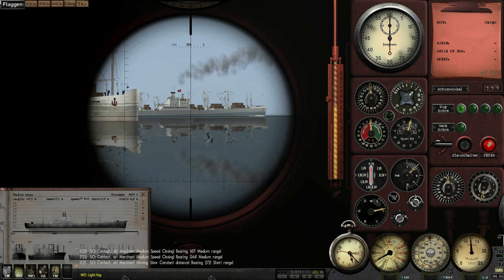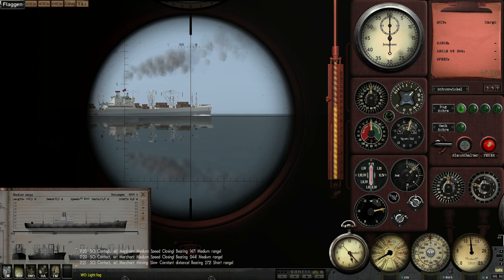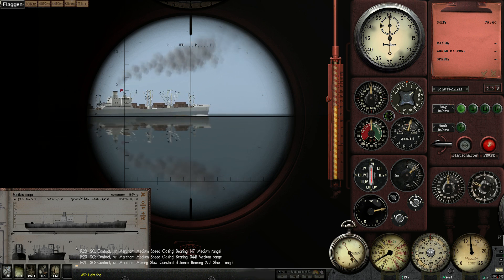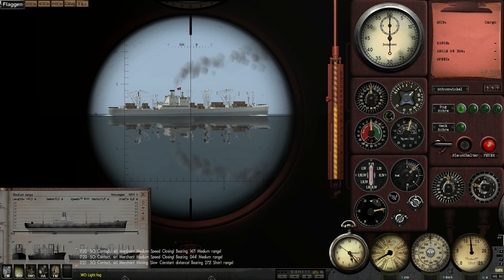We take that height of 24 metres and divide it by the number of graticules on our periscope sight. The highest point is the flag, so we pop the middle point at the waterline — that's roughly 4.5 graticules. Then we multiply by 0.22. So: 24 ÷ 4.5 × 0.22 = 5.3 × 0.22 = 1.17. We go into our torpedo data computer and set the range to around 1.1 km.